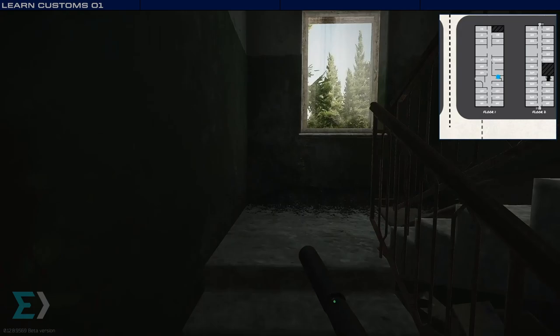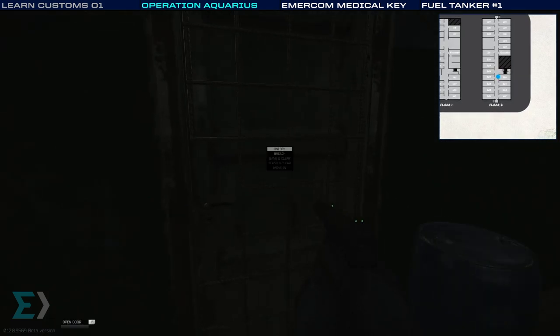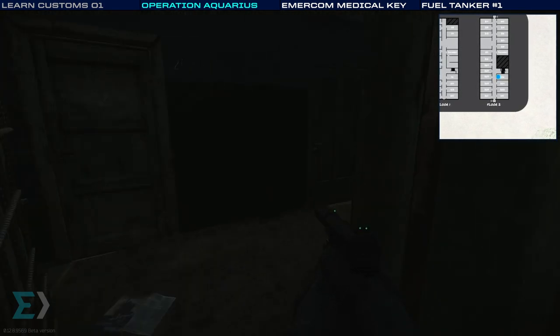Now we go upstairs for our last stop in the two-story dorms. We're looking for this water barrel immediately on our left — room 206. To complete this task, all you need to do is walk inside. This is for Operation Aquarius — there we are, we would have completed it.